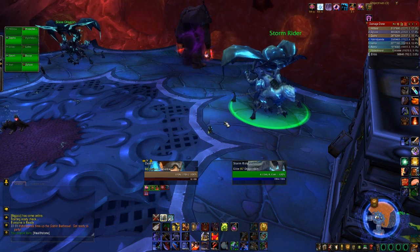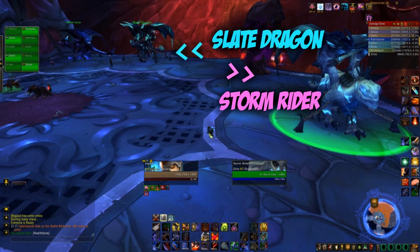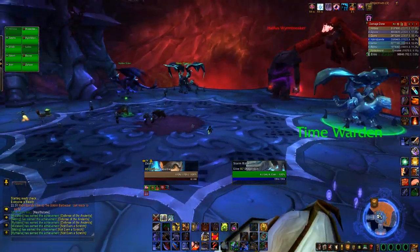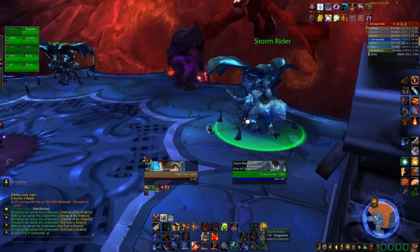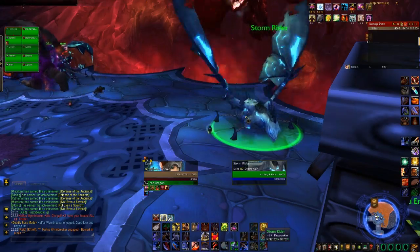One of the worst possible combinations you can get is the Storm Rider for Shadow Nova, plus Mortal Strike, plus the Frenzy. In this situation, we must pull the Storm Rider first, but because we've got a Frenzy and a Mortal Strike up as well, the Mortal Strike will stack up very quickly on our tank and tank switching is going to be a real problem. So what we have to do here is release two drakes at the start. The other tank is going to pull Halfus and I'm going to release the Storm Rider.